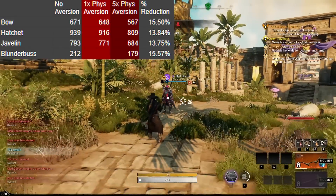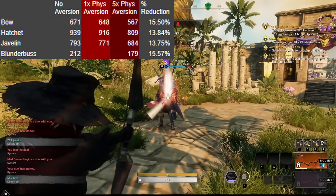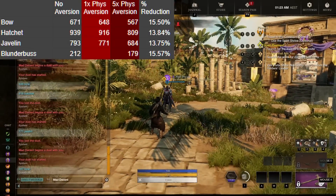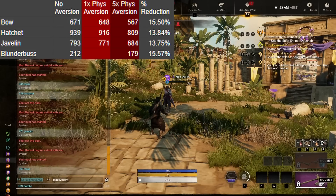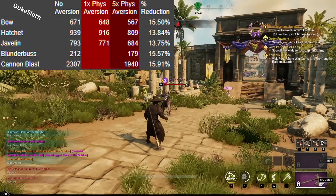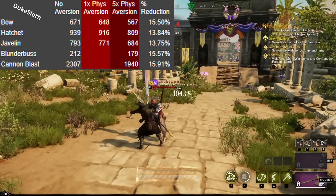Overall this is a pretty solid amount of reduction. But then there was an interesting outlier we wanted to test. I proved the other day that elemental aversion reduces detonate, but Matt Decent asked: what about cannon blast? Cannon blast is not pure elemental damage — the first part of cannon blast is in fact strike damage. This is particularly interesting because there isn't much ranged strike damage in the game; it's not really what's typically classified as ranged — usually that's thrust damage. With no aversion the damage was 2,307, and with five pieces of physical aversion this damage was reduced to 1,940, so it was affected the same as the others.